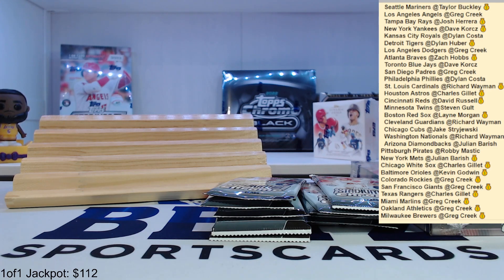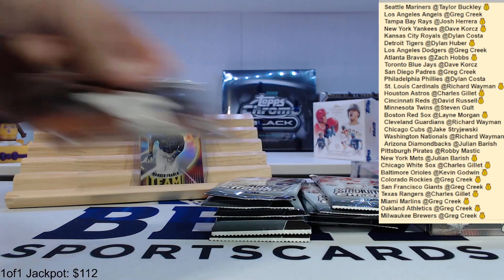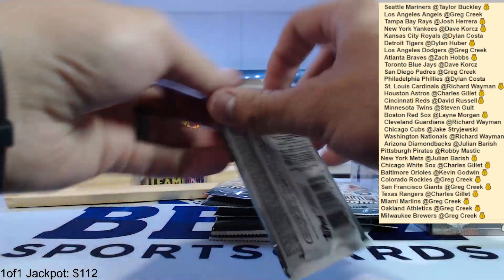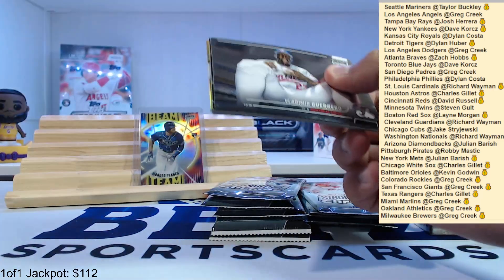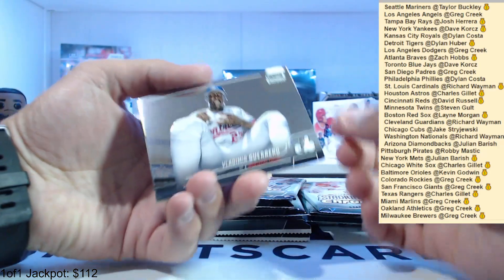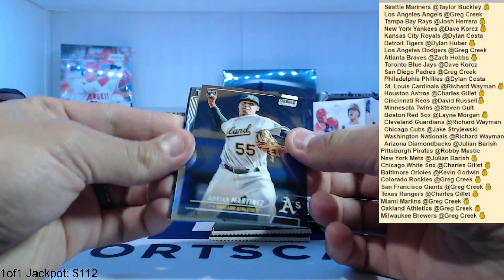So we got a first couple bigger name rookies — main one being Wander, second one being Torkelson. I don't know how worthy he is of the top order anymore, but let's go. After the break: Guerrero Jr., Adrian Martinez rookie.